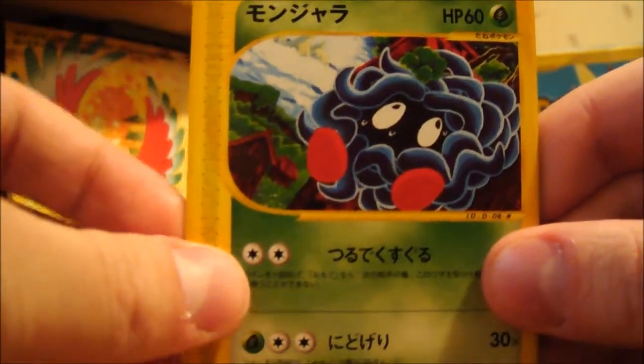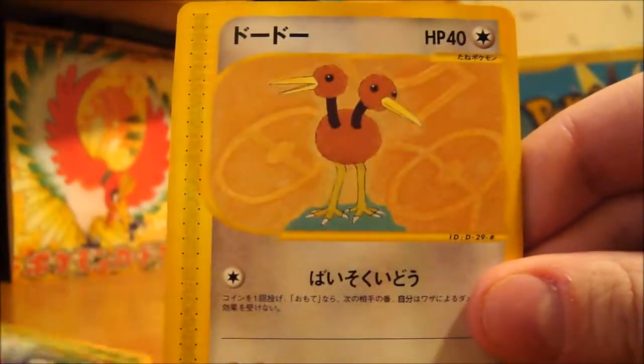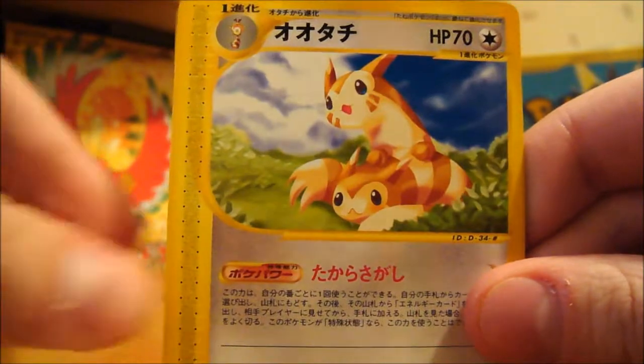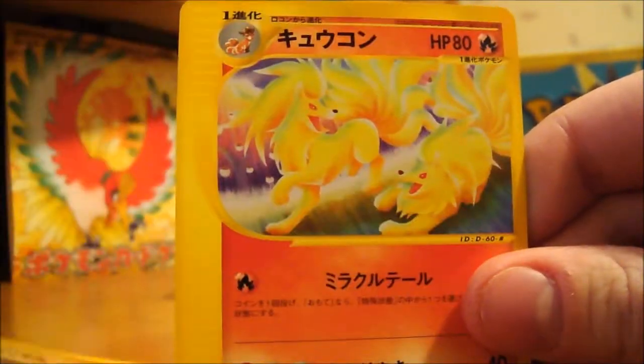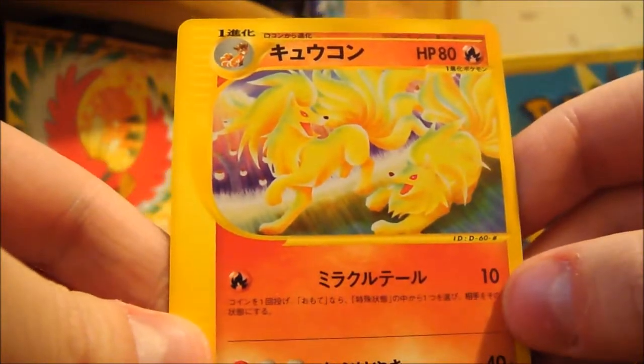Here we have Tangela, Dodrio, Ferret, Primeape, and Ninetales. This is like the third one I've had.